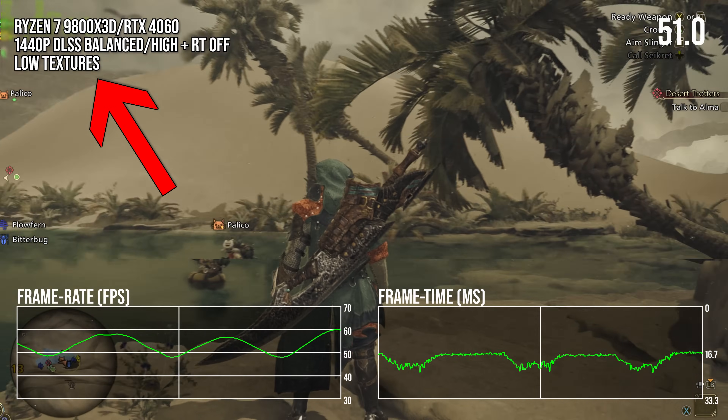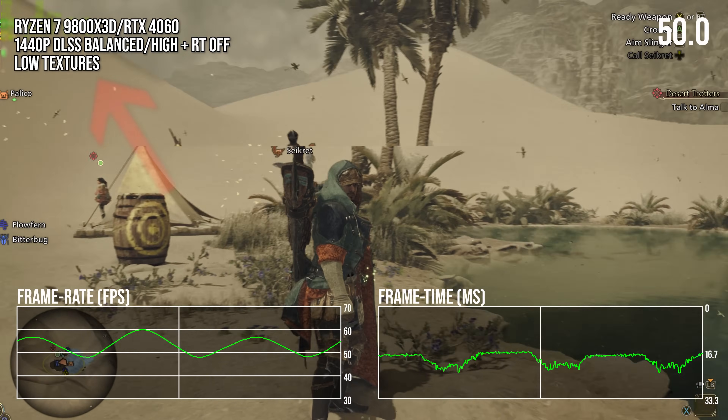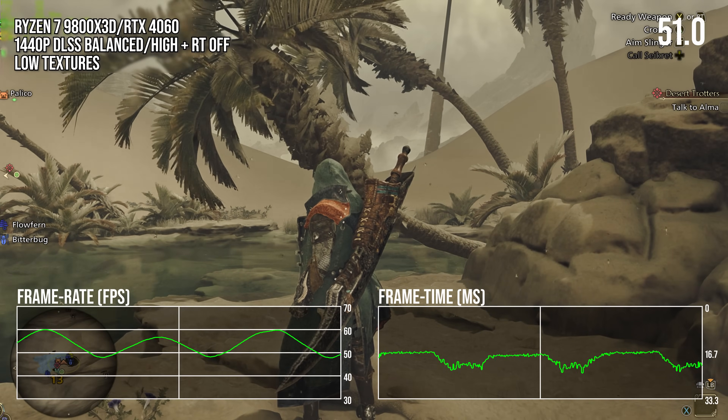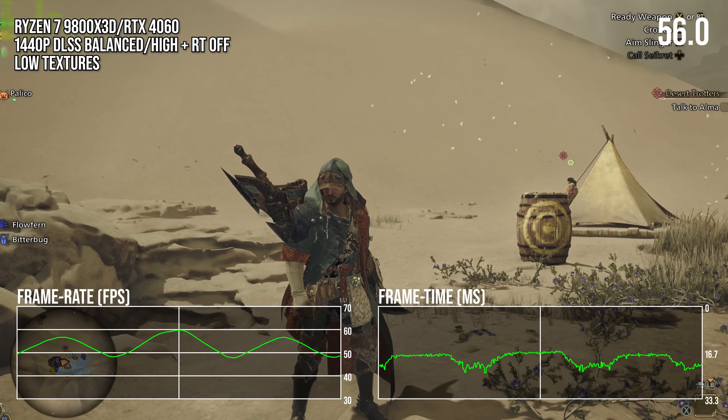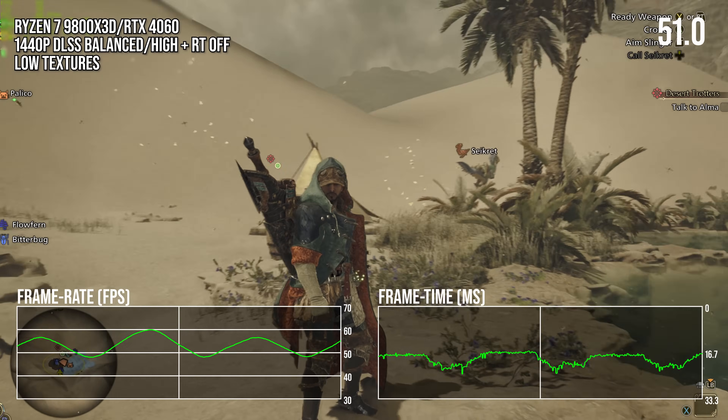Textures are blown-up pixelated messes, yet something streaming related is causing the GPU to dip extremely just while moving the camera. And I'm not even turning the camera particularly fast — this is normal camera turning.